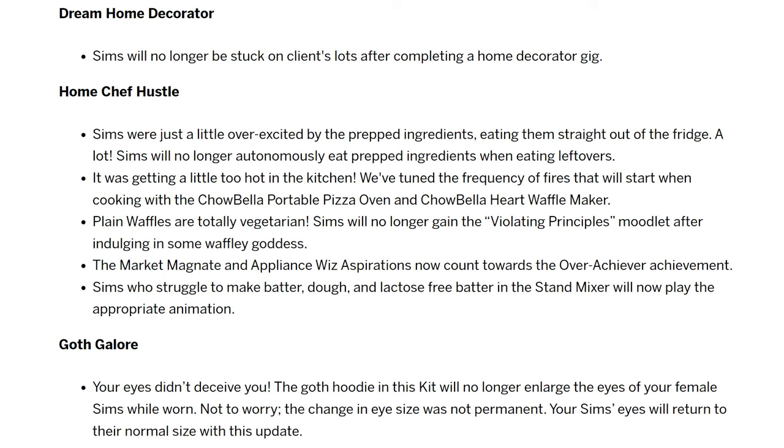For Dream Home Decorator, Sims will no longer be stuck on client slots after completing a Home Decorator gig, so hopefully that career is playable again because it was pretty unplayable. For Home Chef Hustle, there are a few fixes: the prepped ingredient showing as leftovers was on the laundry list and is here. They've tuned the frequency of fires that start when cooking with the pizza oven and waffle maker — it's not turned off, but tuned down. Plain waffles are now totally vegetarian, so Sims with the vegetarian trait shouldn't get the violating principles moodlet anymore. And the gothic galore goth hoodie should no longer enlarge the eyes of female Sims while worn — that was also on the laundry list.